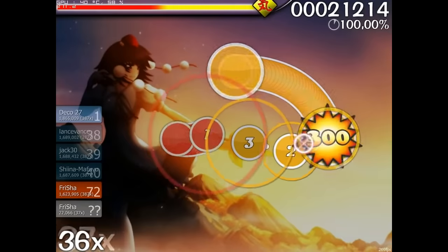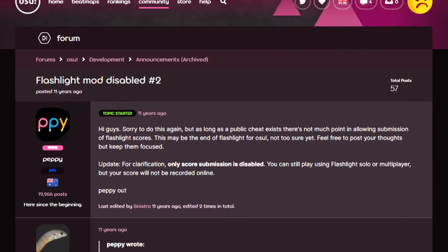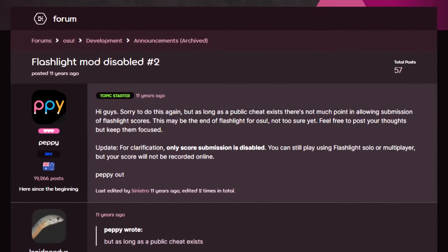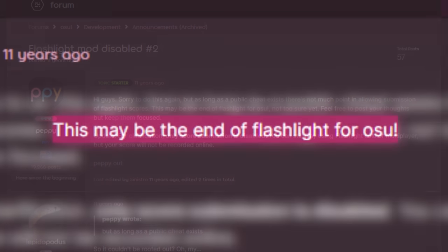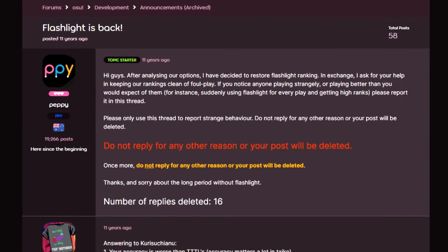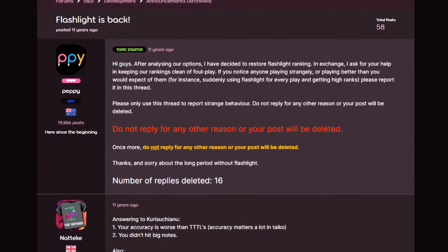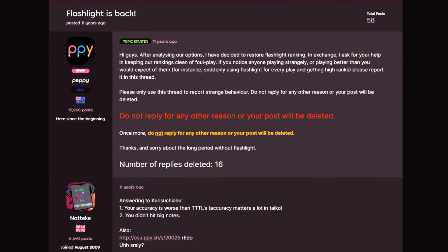Realizing just how rampant Flashlight cheating had become, Peppy quickly put a stop to it in a massive way. He disabled score submission for all Flashlight scores until there was a solution, meaning no new Flashlight scores would be saved to the database or shown on leaderboards. Permanent removal of the mod was considered but decided against. What was opted for was a forum thread for reporting these scores, while presumably an anti-cheat was developed in secret. Flashlight score submission would eventually be enabled again, and in the coming years an anti-cheat to detect modified game files was rolled out.